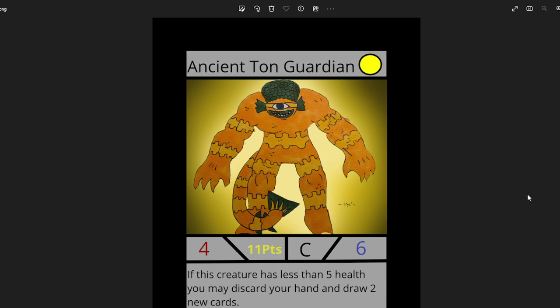It's a 4 attack, 6 life, 11 points. And if this creature has less than 5 health, you may discard your hand and draw two new cards. So a pretty unique ability.